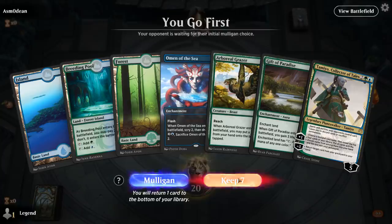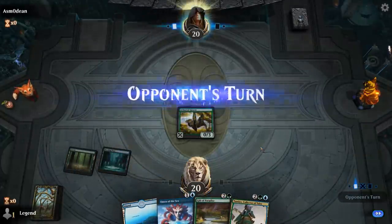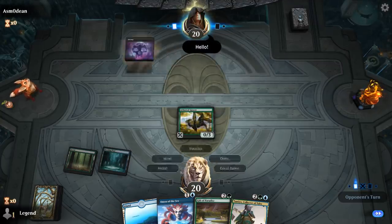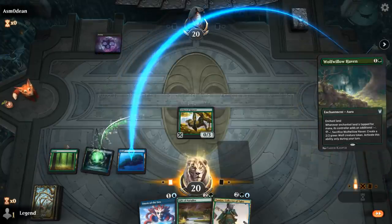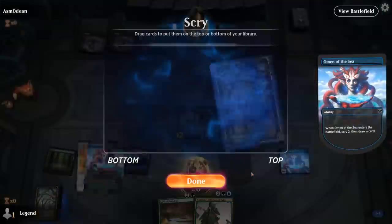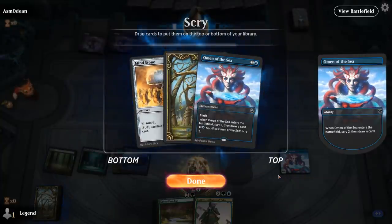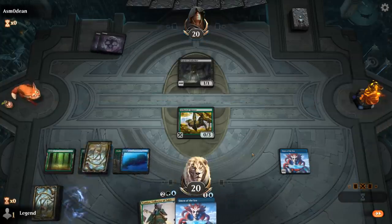Game two, we're on the play with a pretty good hand. Turn one Grazer, turn two Gift of Paradise, then Tamiyo and Omen for more card selection to help find Flood of Tears and Omniscience. Could also go Haven plus Omen — that's maybe a little better. Get rid of Gift and keep Omen. A land is not bad and I'll go for Flood of Tears first.